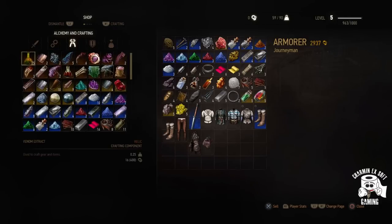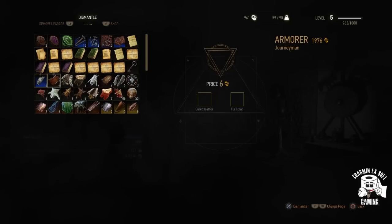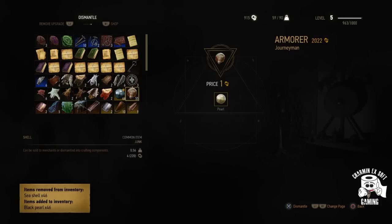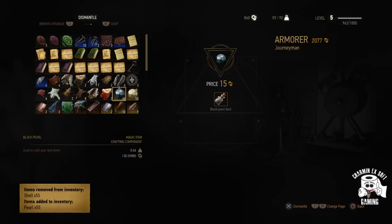Now you want to go to the merchant, go to your alchemy and crafting section, and turn a profit by selling these pearls. He's giving you like 142 for every black pearl. I had six, so I sold my five black pearls, then went over to my one regular pearl — he's giving me 109 for that. Now I'm up to about 900 gold, which is pretty much where I started at around 1,100. I still have 46 regular seashells and another 50-something regular shells left to go, and I'm now collecting a bunch of pearls and black pearls.